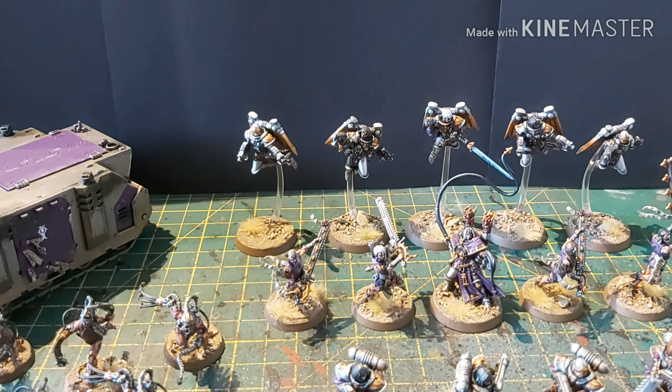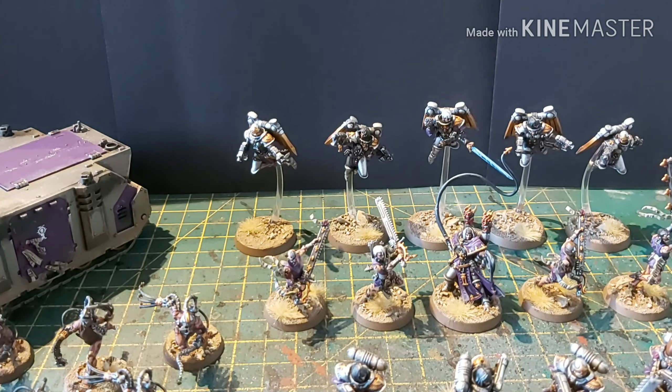The Repentia Superior — the Whippy Girl — is a character so she can't be picked out. She's a really good base for a conversion into a second Canoness. If you can get hold of one on eBay and have some smaller Imperial Guard weapons spare, she'll make a really good close combat Canoness.